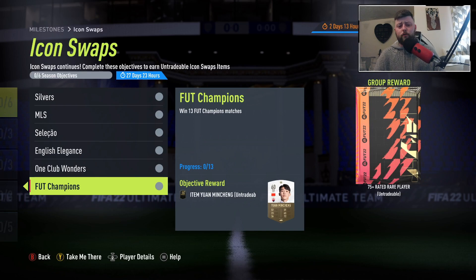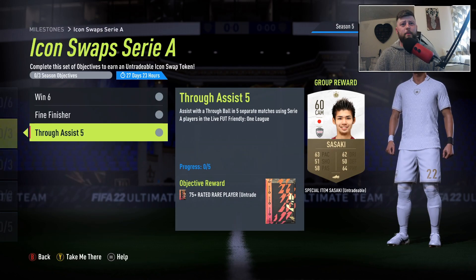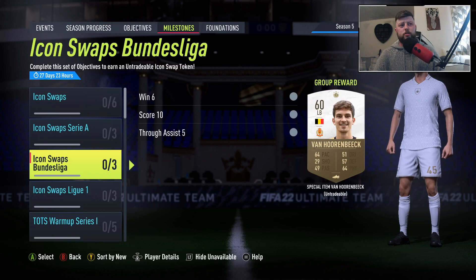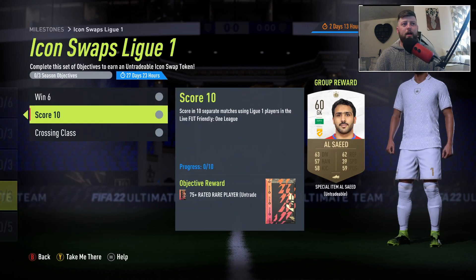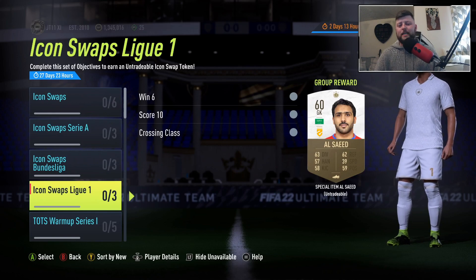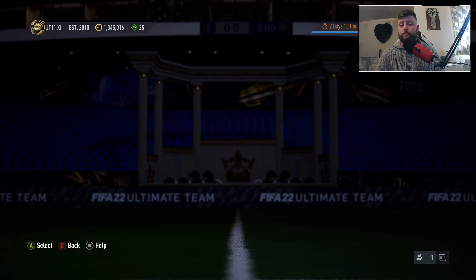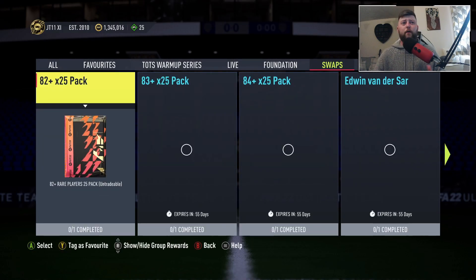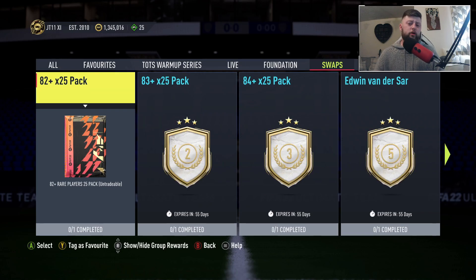Foot Champs wins count towards qualifiers too, so if you haven't done qualifiers they'll count. In total you're looking at roughly 51 games minimum to get everything done: 12 squad battles, at least six for one set, 10 for another, and 10 more after that. Pretty easy to grind overall. Let me know down below how you're going to complete it and which packs you're going for - I'll catch you all for the next one, peace.